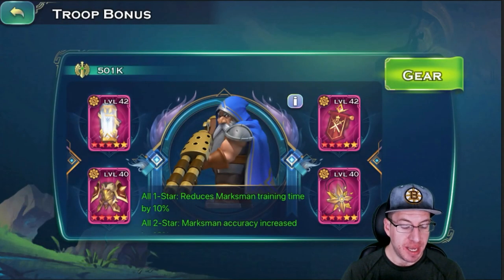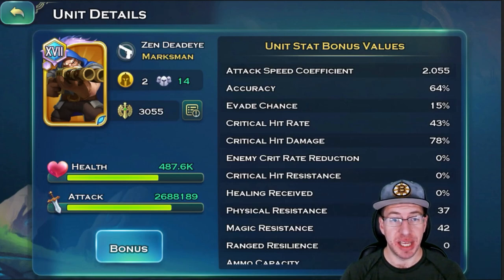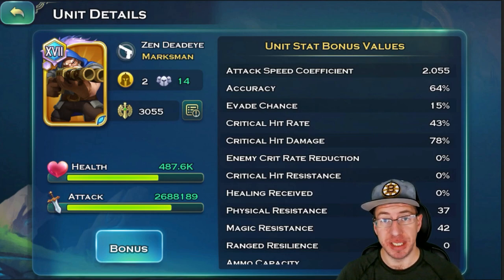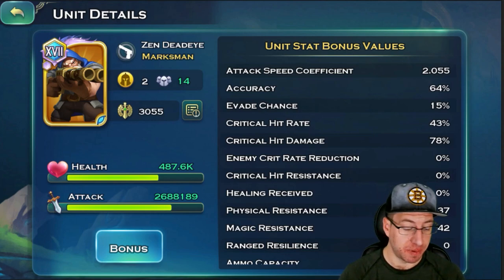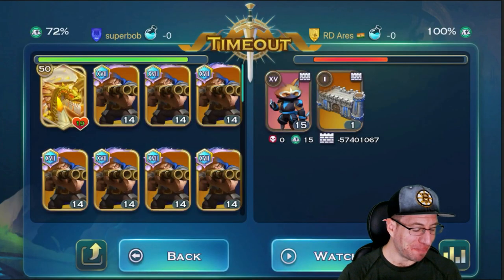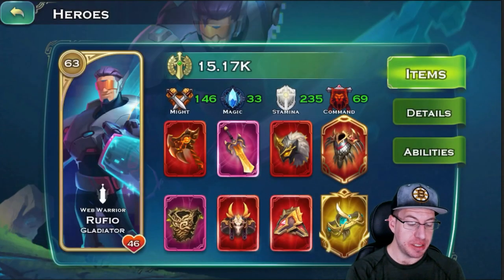As for SuperBob's snipers, he has eight-star equipment on them. If we look at their stats, their accuracy is 64% — I'm pretty sure they don't miss walls. He has a pretty good crit rate and his crit hit damage is up pretty high. His attack speed coefficient is really, really high — it's at 2.0, so his snipers attack super fast. This is SuperBob, so he has a mana worm and his Rufio.